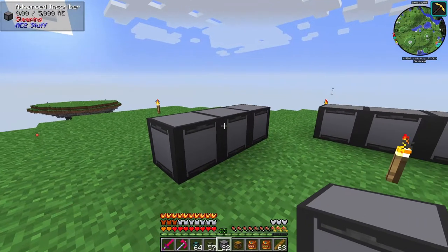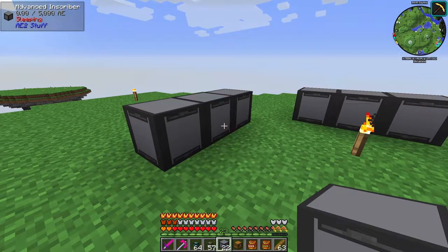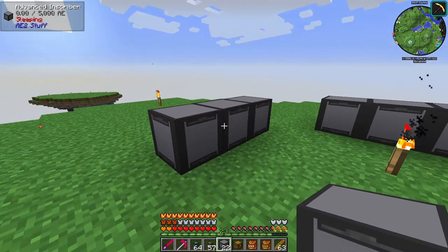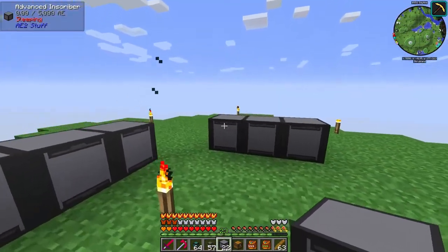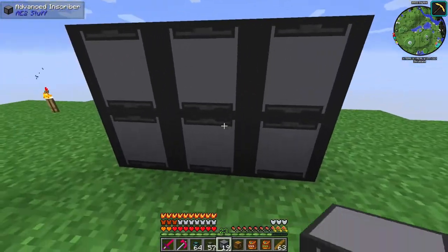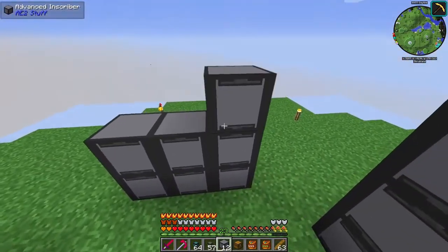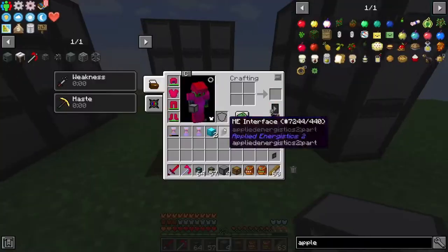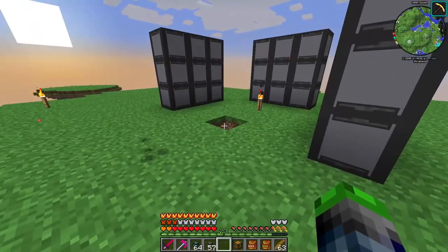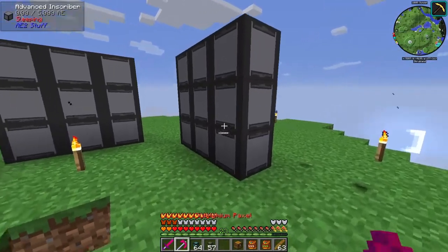So this area is going to be for our pure certus quartz production, which is the calculation processors. Over here we're going to have our logic processors, and over here we're going to have our engineering processors. I totally forgot the name of the processors until just now - so we're good. We're going to be building this.